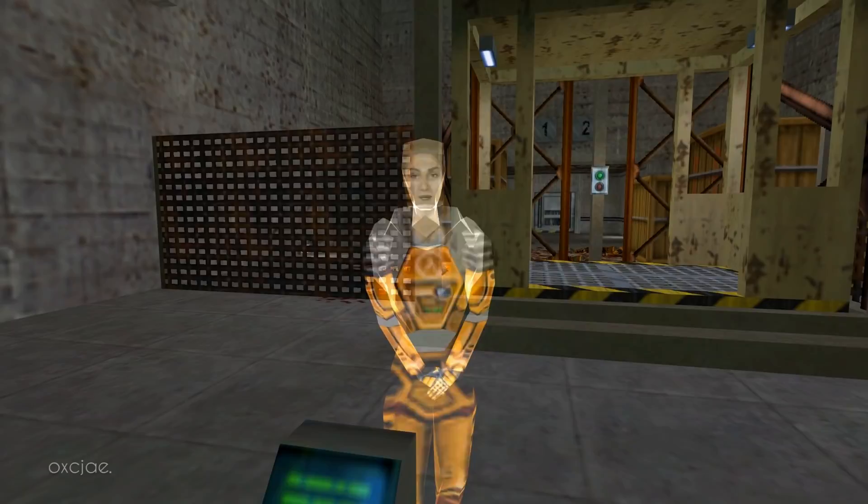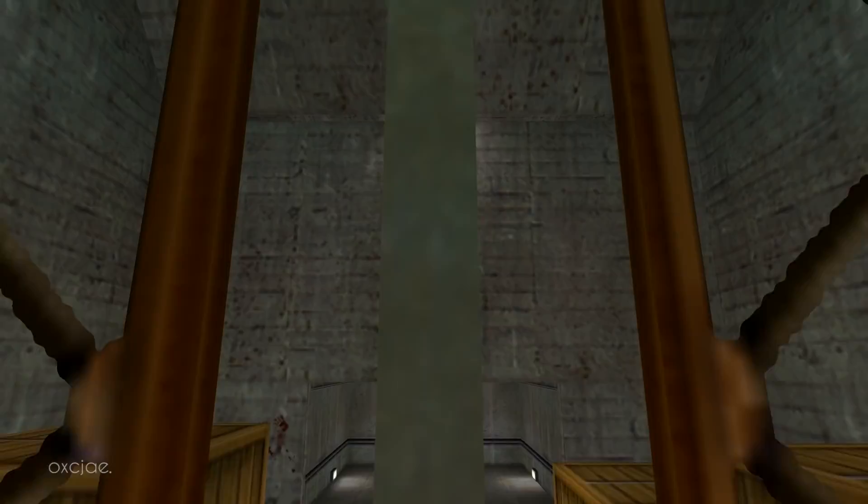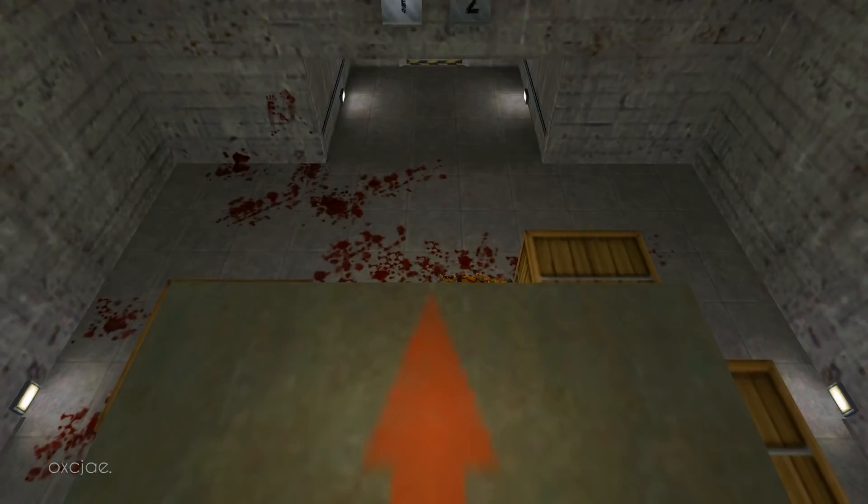Please start the lift by moving up to the button, looking at it, and pressing the use key. Now that you're up here, there's only one way down. Find the target on the floor below and do your best to hit it.